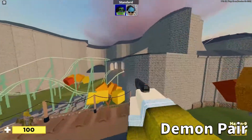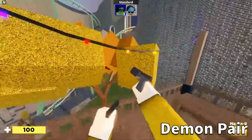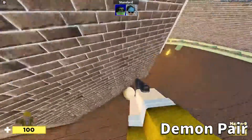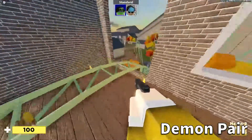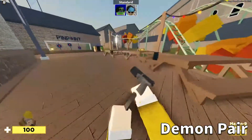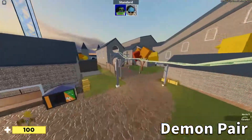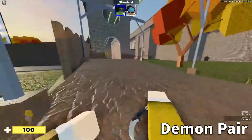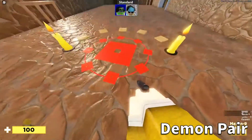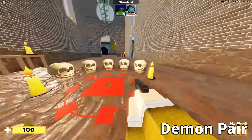You have to go into this room here. You can do this without low gravity but it's much easier with it. Press E here and then go all the way over here and place down the skulls to actually get the skin. I already did this but didn't record it, but this is what you have to do — press E and you should get the badge.